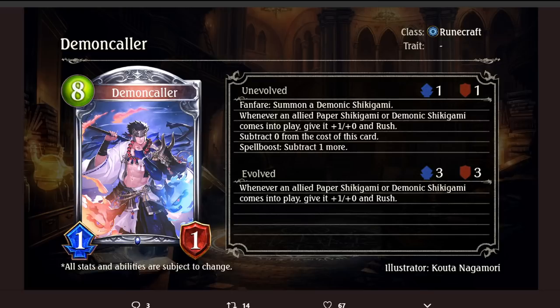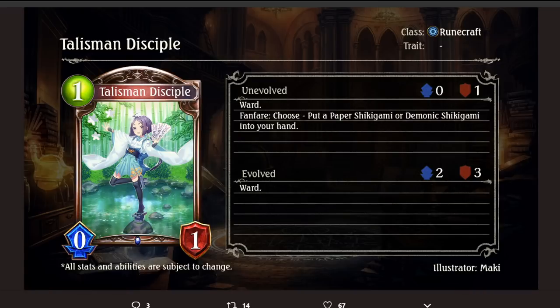Talisman Disciple — 1-cost 0/1 with Ward. Fanfare: choose to put a Paper Shikigami or a Demonic Shikigami into your hand. I think this is the most underwhelming Shikigami card thus far by far. Reminds me of Temple Bear. I don't think I would want to pay full price for Paper Shikigami or Demonic Shikigami in the first place, because a lot of the other cards Spell Boost and summon them instead of putting them into your hand. So this one is probably not good.